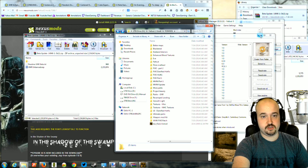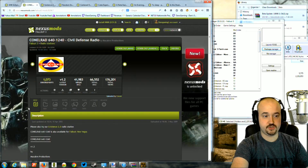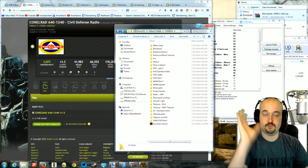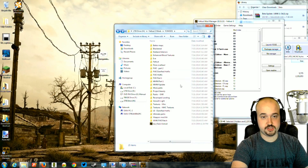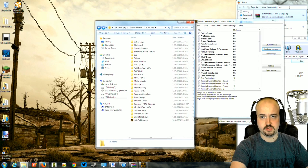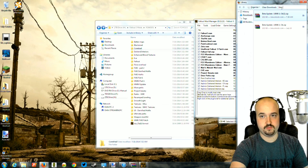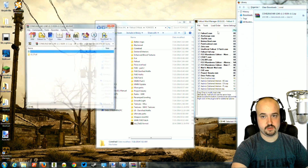The next mod we're going to install is called Conrad — it's just another separate radio station. It has time-appropriate music and all new songs that are different from GNR and Enclave, so there's no overlapping songs. It's just another radio station that plays completely separately. I do recommend it. So we're going to go ahead and create our folder called Conrad. This one might be pretty big too — actually, it's not as big.